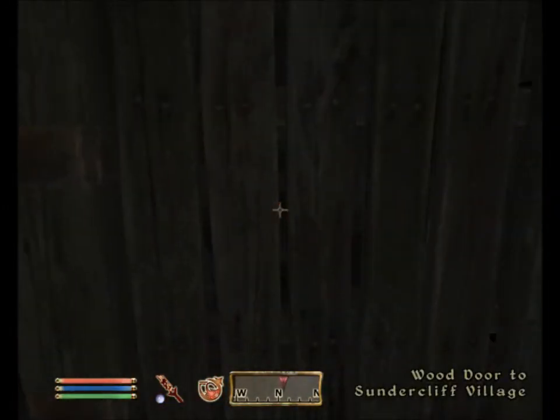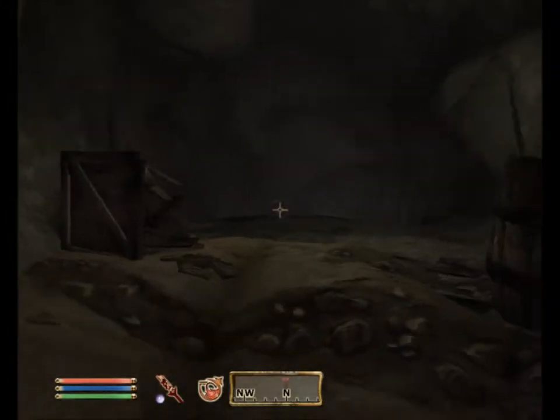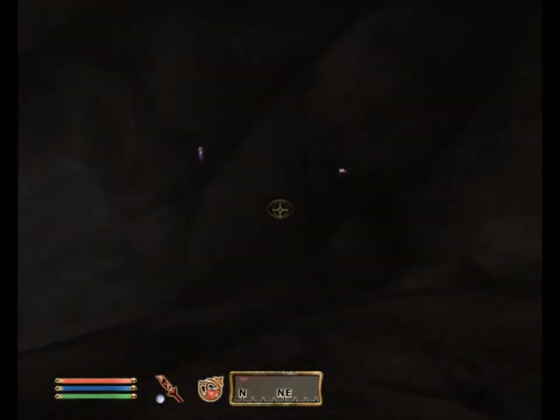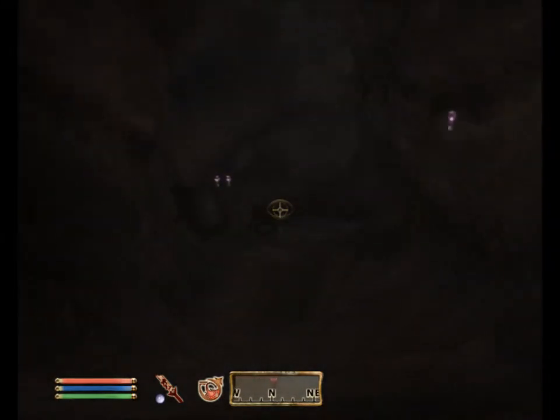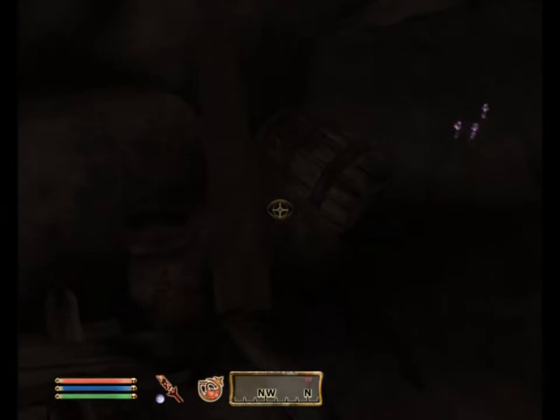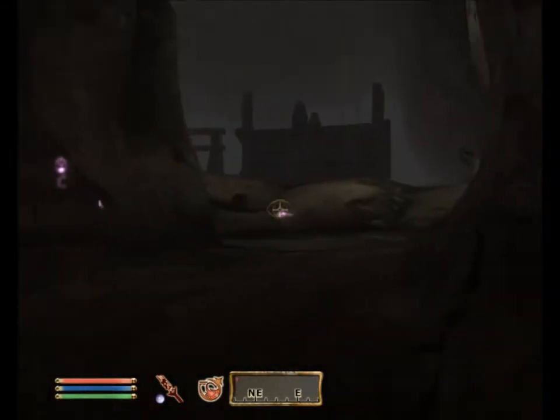So we're heading deeper now — this is Sundercliff Village. There's actually a village under all of this. Those were obviously the guards hanging back protecting the place — probably going to be more guards. I don't know if the villagers are going to try and attack me. What's this? Iron ore on the floor — it's like they've been mining, trying to get some more goods out of this place.